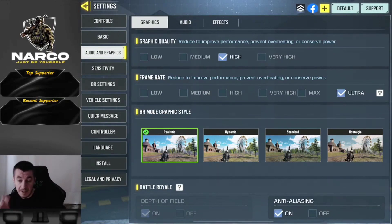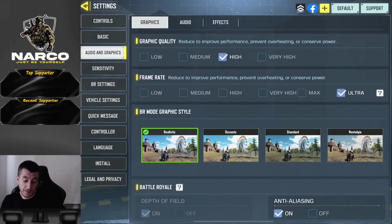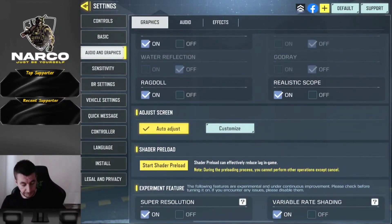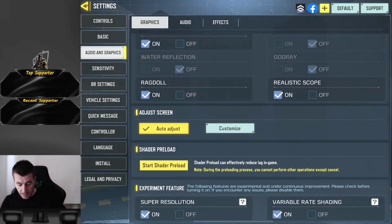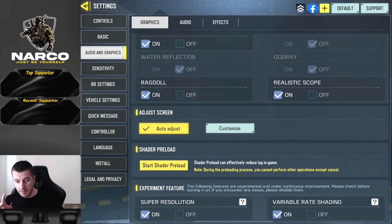It didn't work. But in the last game I played, I changed the graphics from very high to high, and put ultra fps. If you scroll down, you have super resolution and variable rate shading. This basically reduces the graphics if there are too many things happening around, so you can run smoothly.